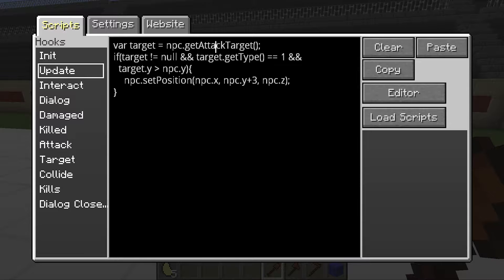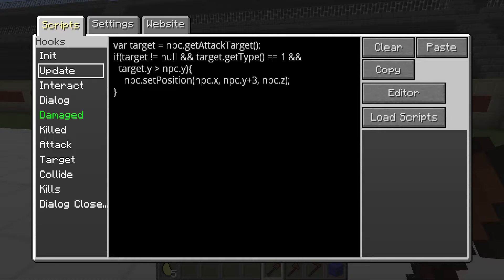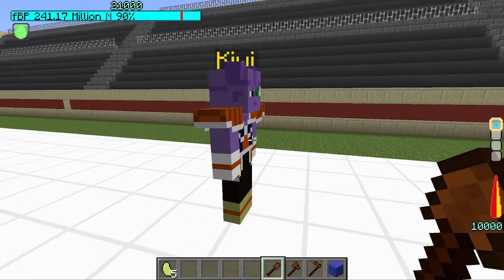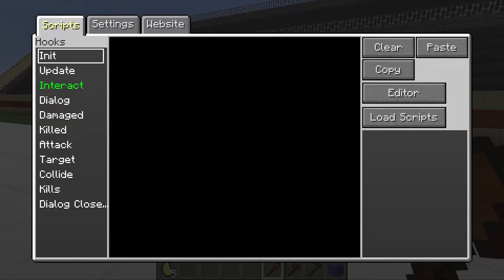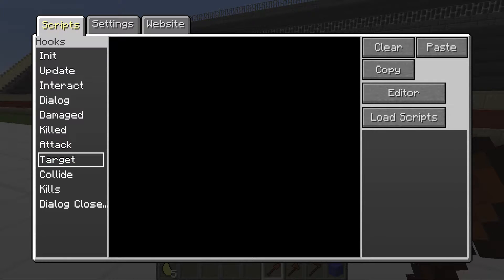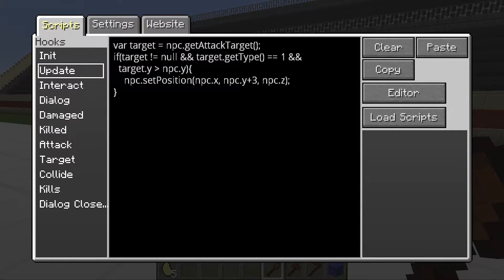The NPC actually has its currently attacking target built in, which is a much better way to do it because it's already there — you don't have to do another method or store it. If you just want to see who they're currently attacking, that's the best way. If you want the target to persist, that's when you'd want to grab and hold it separately.